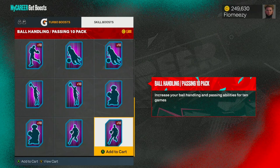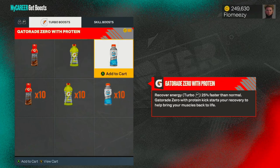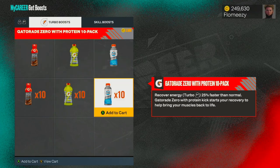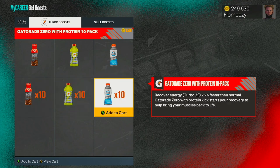If you're playing Pro-Am and you can't speed boost, you need to buy ball handling boosts. There's a bunch of Gatorade options here, and this is going to help with stamina. Gatorade is expensive — it's $3,500 for a 10-pack — but stamina is very limited in this game, so if you need more stamina, just buy Gatorade.